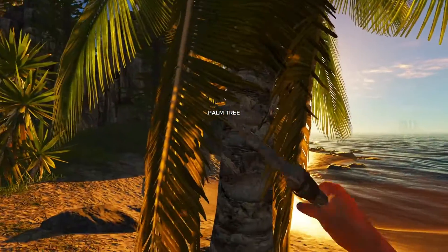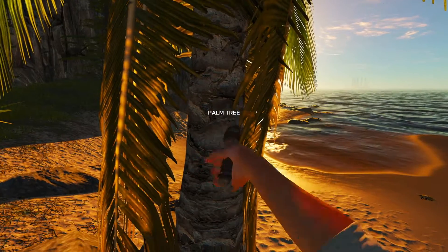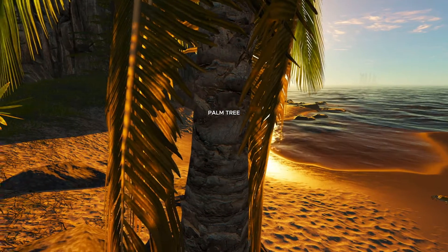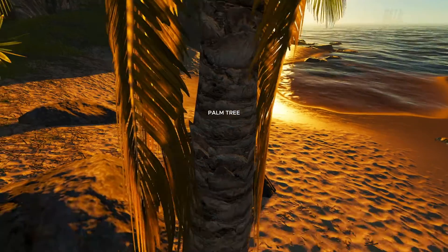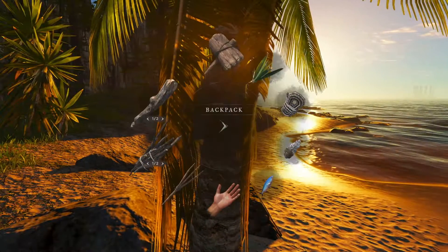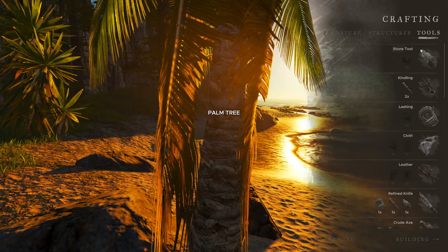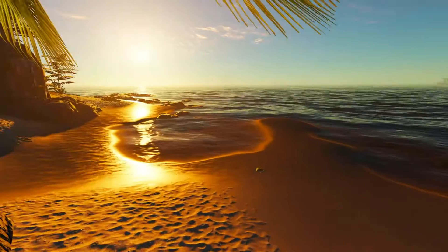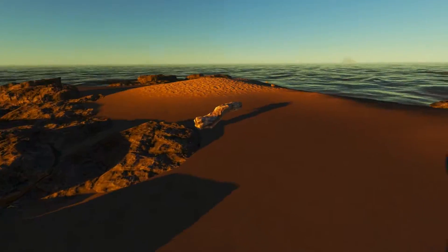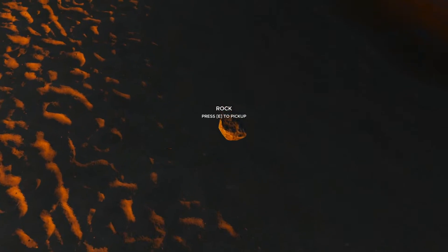Let's get some palm fronds off of this palm tree. It looks like there's a coconut up there too. I just lost my knife - I think it just broke. So what else can we use here? We need to craft another tool. I don't have a stone tool to craft a knife, so I need to go find some stone, some rocks.